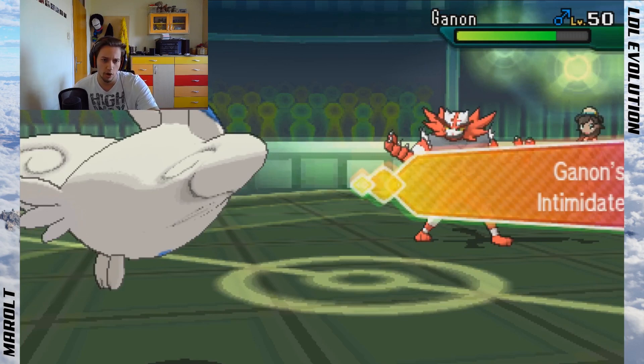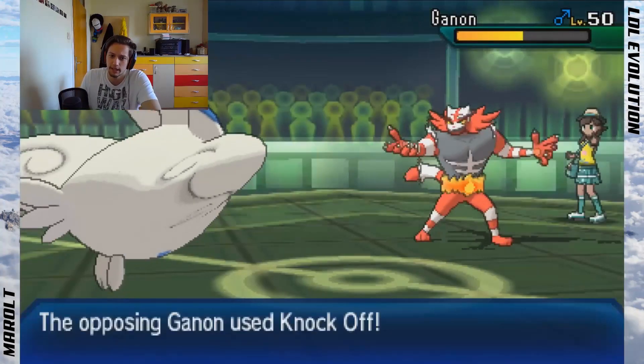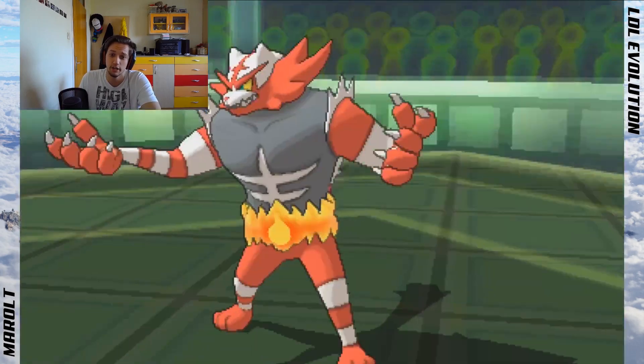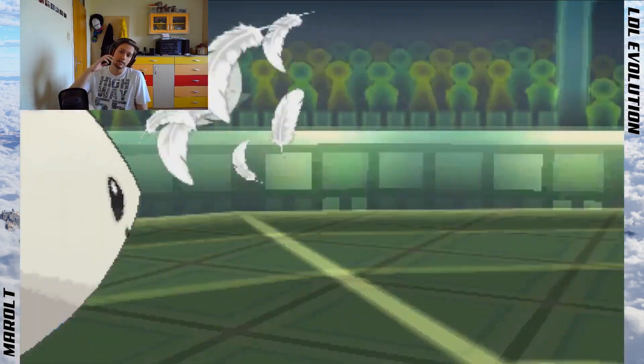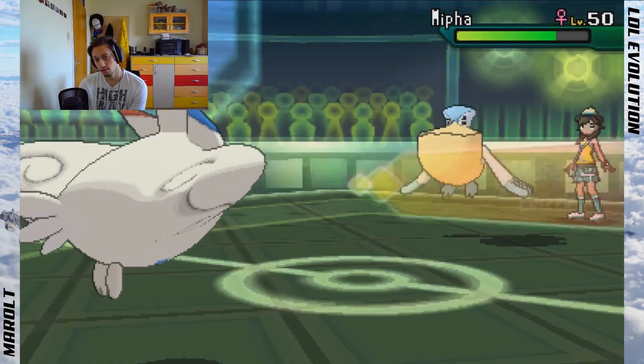He brings this thing in and I'm designed to take it on, especially in rain, so I go for Air Slash — by the way, I haven't gotten a single flinch with Air Slash this entire league. Whoever is telling you Serene Grace Air Slash is a win condition is a lucky son of a gun. I go for Air Slash, lose nothing, take some damage, then Roost. Zero Aura switches in but I have rocks up, so I'm fine.